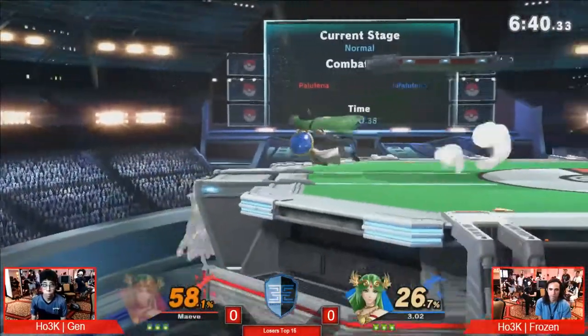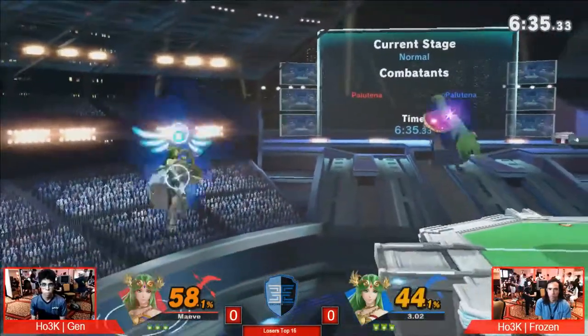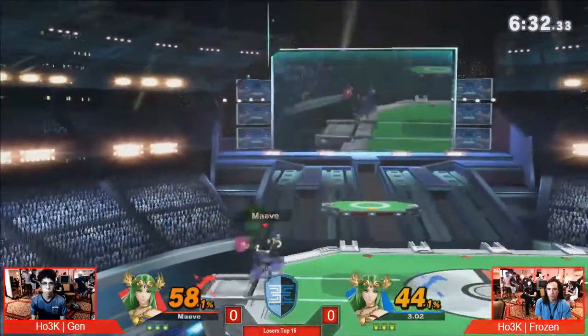And Frozen with the Ditto. Great retreating back air, just putting all this damage on Gen. And right now, you're going to see a lot of Nairs at low percents to get these combo starters.